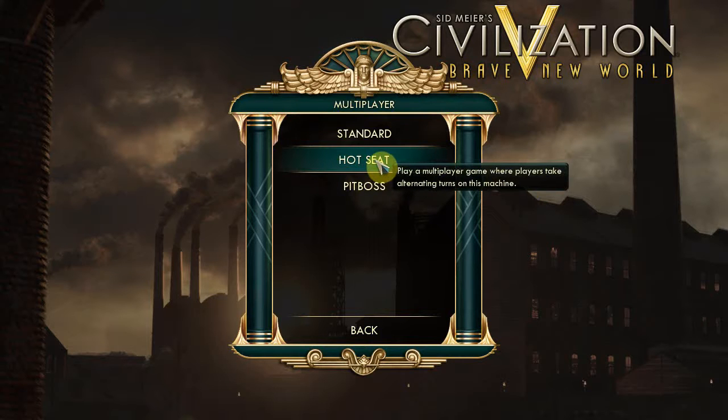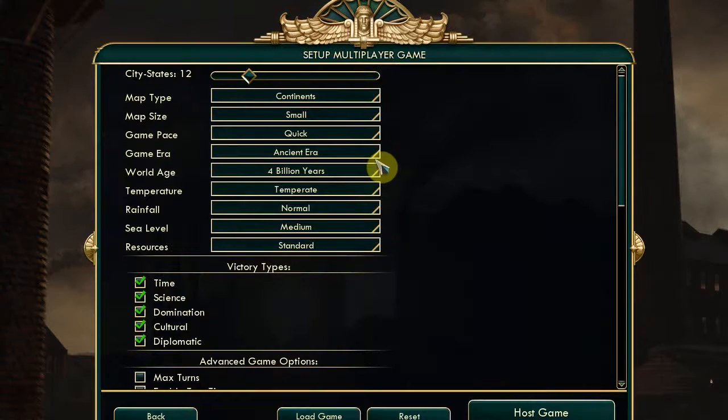This is where we swap keyboards between turns. The interface is chronic because it was made from the networked version and they haven't really fixed it properly. Victory types - Time victory, I think I want to turn that off because the game just stops when the time is up, whether you've won or not. You might be like two or three turns from launching your rocket into space and the game says 'oh, you lost.' That's just annoying.